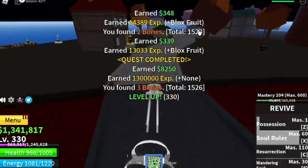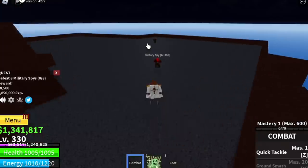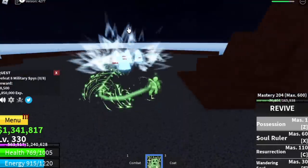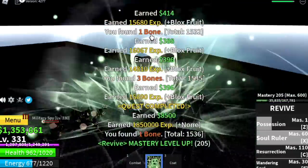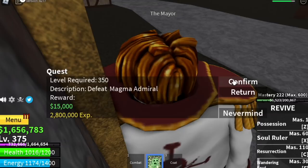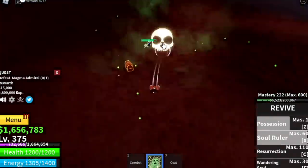The goal here is to reach level 330. With that, we can start with the Military Spies — a lot easier. Just lure four and defeat them. They're less tanky compared to the Military Detectives. Defeat them twice to level up. At level 350, you can start defeating the Magma Admiral. The goal is to reach level 375 on this island.